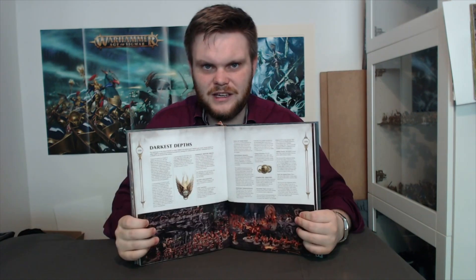And if you're one of those players who likes to play narrative battles, this book's got a lot for you. It's got campaign rules, siege rules, rules for fighting underground. It even has rules for playing triumph and treachery, the best way you can play with your friends. And in the end, there's even a section for matched play, and it's all included in the starter set.